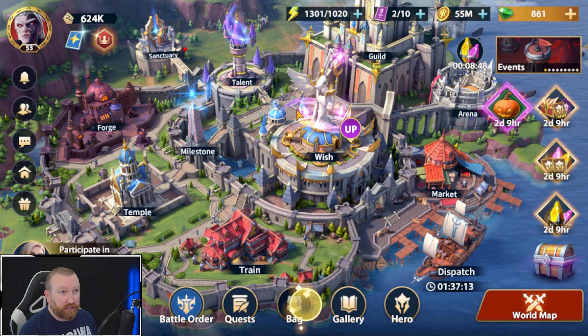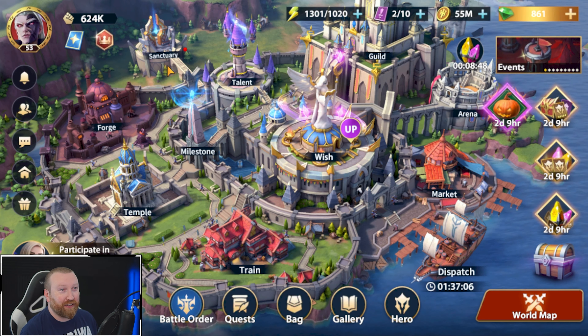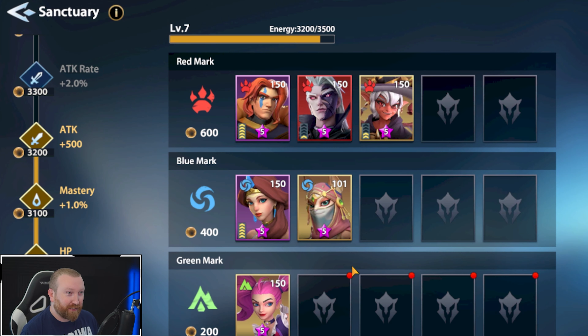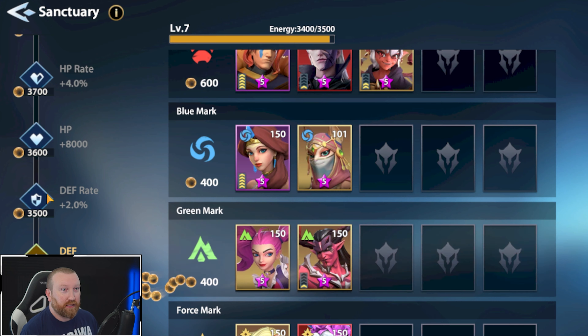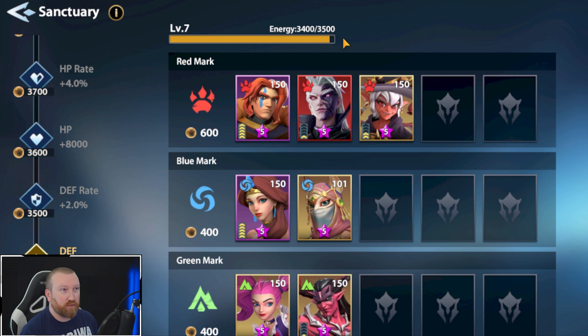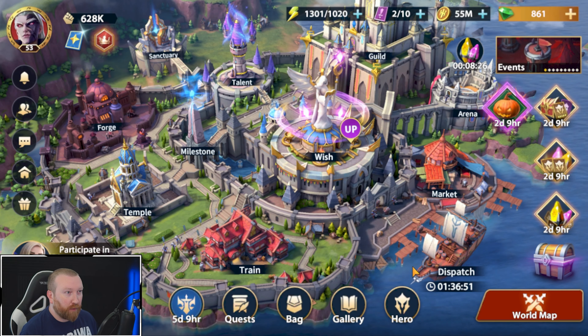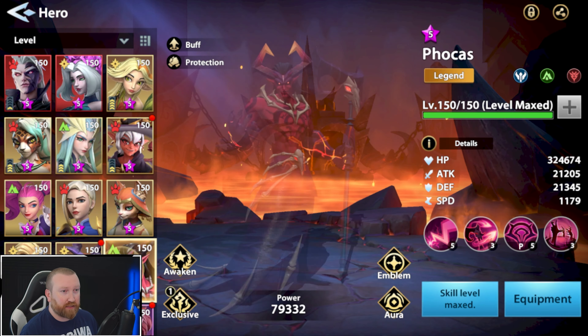We could potentially have another hero ready to go if the game doesn't lag on me — we're pretty close to having another one maxed on skills too. Let's put him in the Sanctuary. Give us more stats — defense and everything. Okay, now there are some things we need to do before we actually use him.